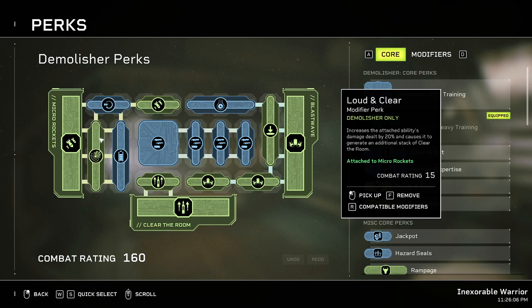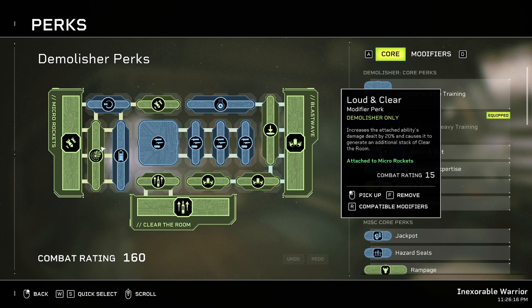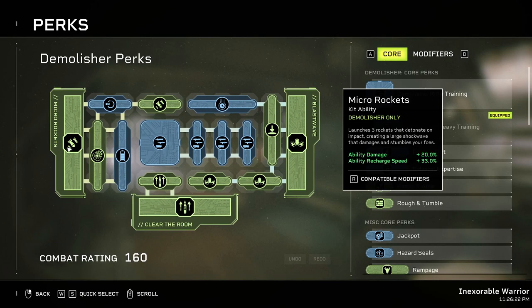For micro rockets, you're going to use Loud and Clear — it gives 20% more damage on the ability and generates extra stacks for clearing the room, which is much better. You'll be using your micro rockets to one-shot runners, clear trash, and clear the room of all the normal runners.